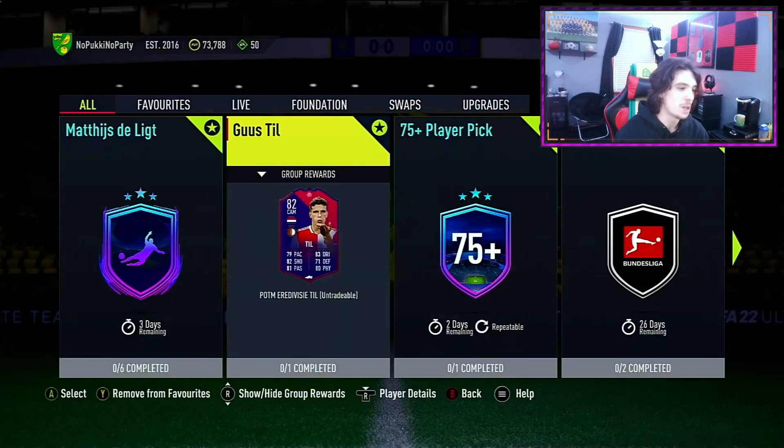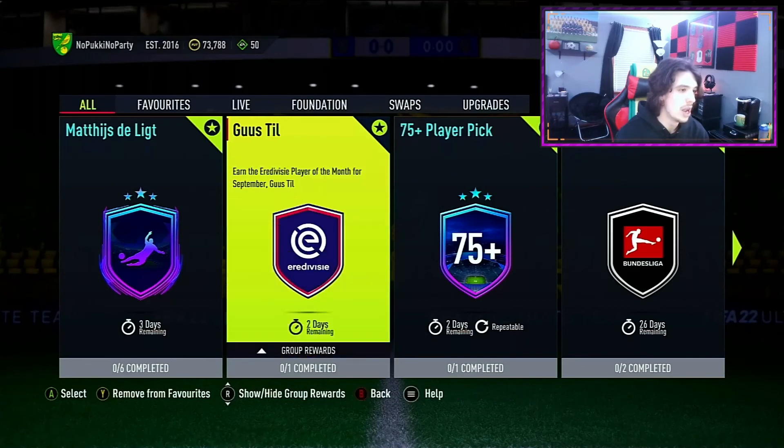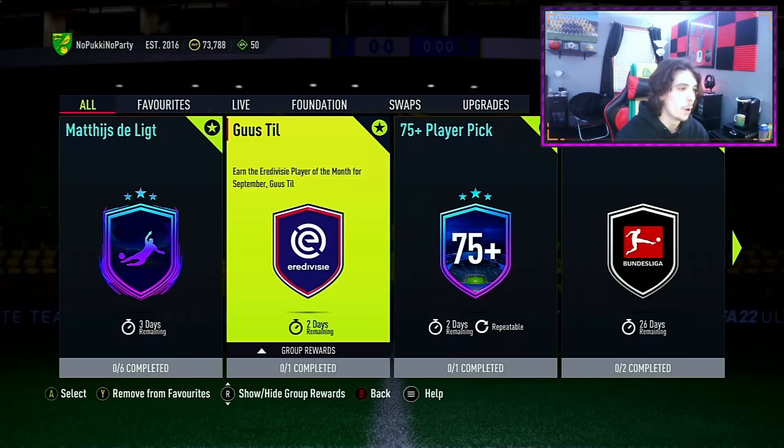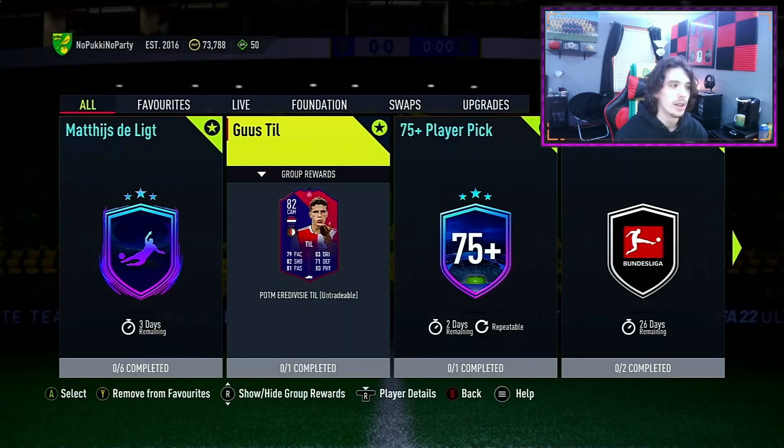Goose Tail is about to expire — two days left. Just go ahead and complete him; he's like 10k. Complete him for objectives — he's an 83 and it's quad, but don't worry about it, he's so cheap. I haven't done Amiya yet but I'm going to, because it's very good for objectives.